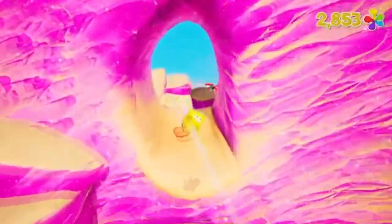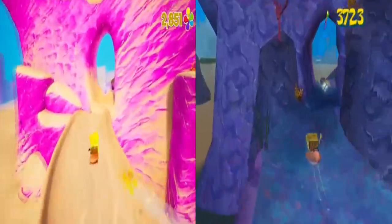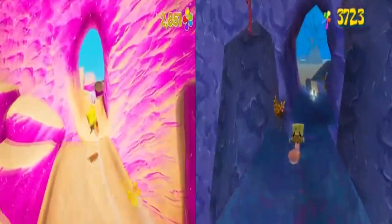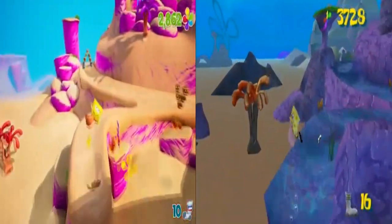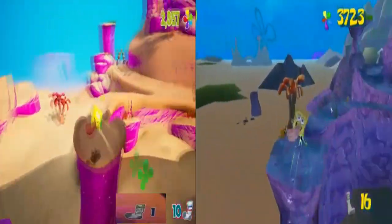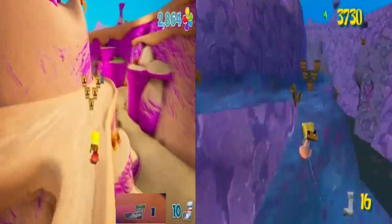We then get to see a part of the sliding section that you ride after you defeat King Jellyfish. Some notable differences include the pinkish-purple hue of the rocks, the more apparent sand in the out-of-bounds areas and on the slide itself, and the sock icon for Patrick's socks being different — it's now red and blue on the top compared to green in the pre-alpha, which is a very interesting design choice and I'm wondering why they did it.